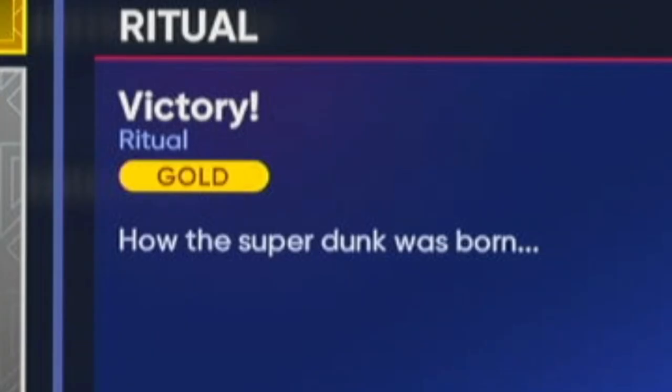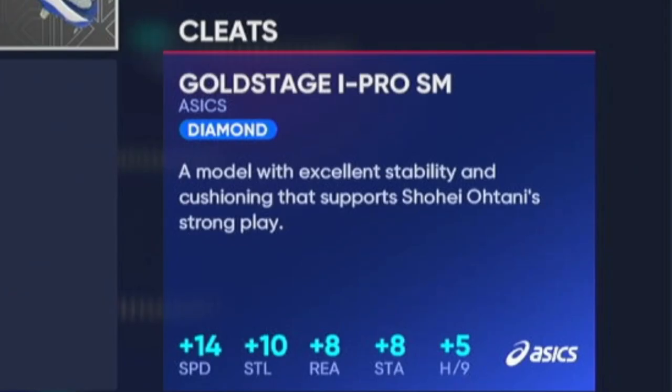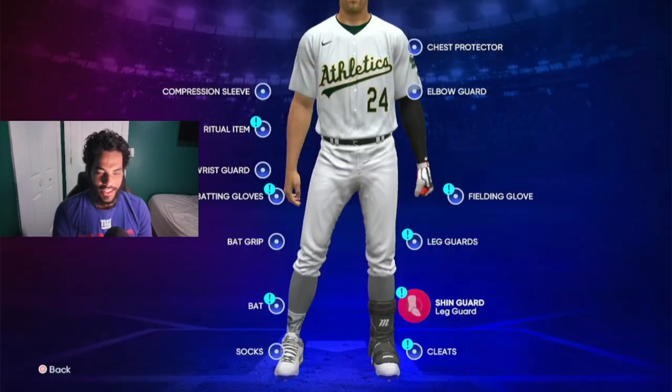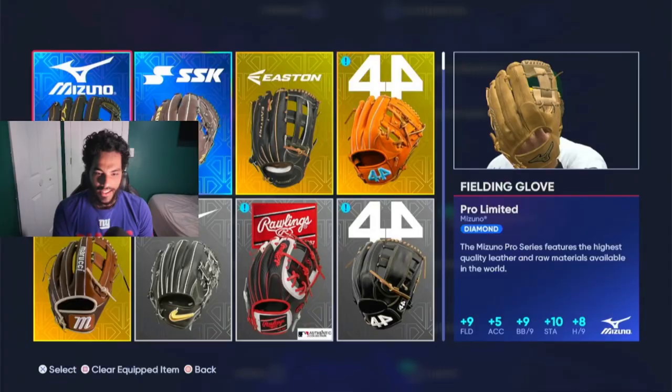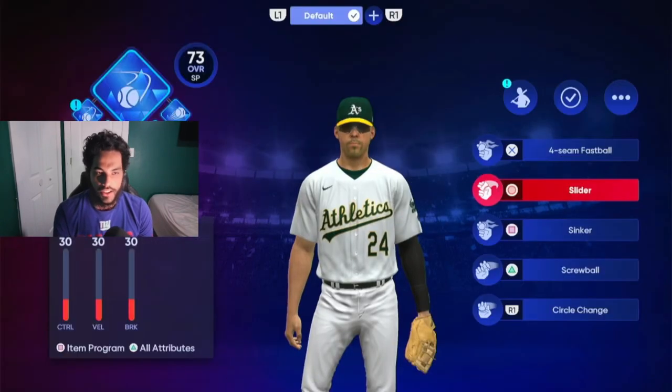The equipment: pitchers use Well-Kept Secret Plus Nine Hits for Nine — that's like the best one in the game. Cleats — look at the stamina, look at the Hits for Nine, that's all you care about for equipment for pitchers. You want stamina and Hits for Nine. Everything else doesn't matter.